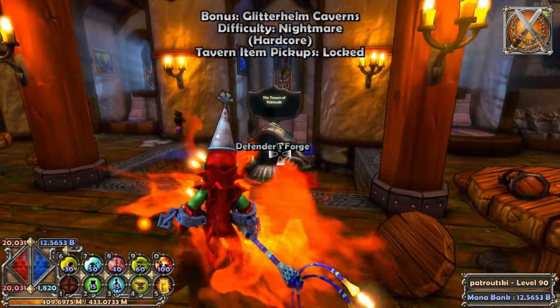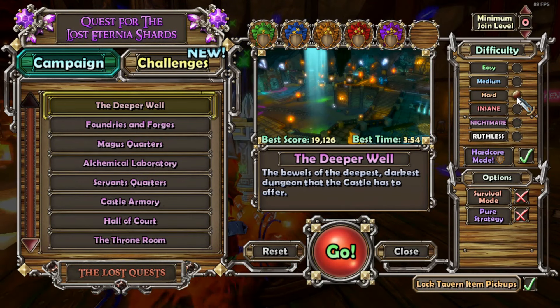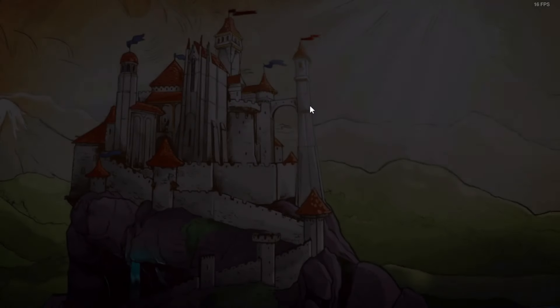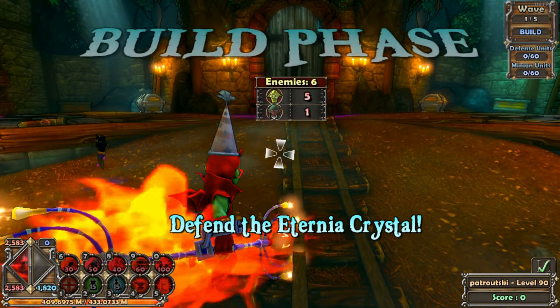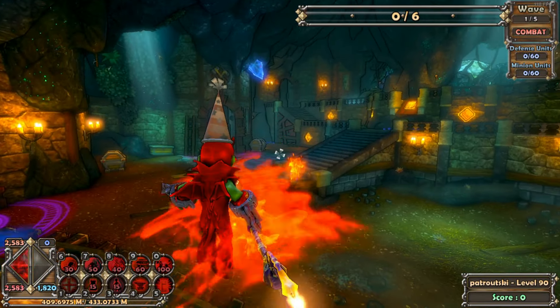Let's go ahead and test this — let's go into Deeper Well on medium difficulty. I don't want it to be too difficult on purpose, I just want to see how this pet works and see the mechanics. I'm going to have zero mana on me jumping into this combat wave. Let's see what this looks like.